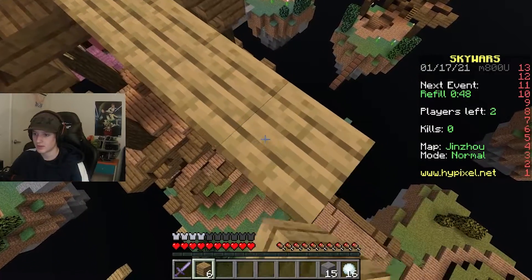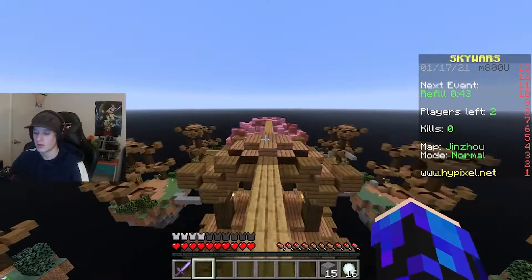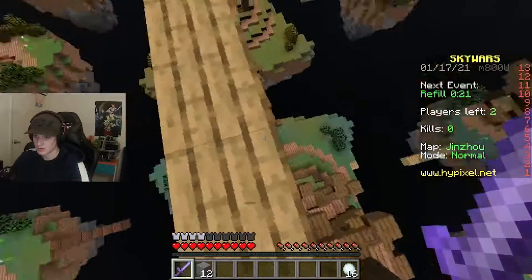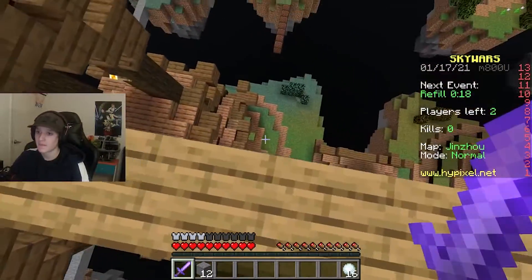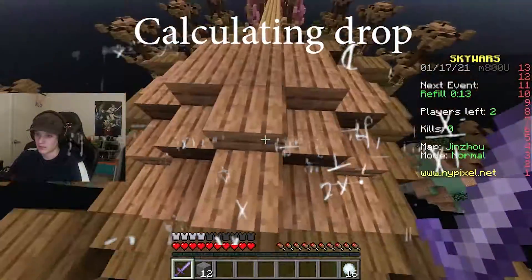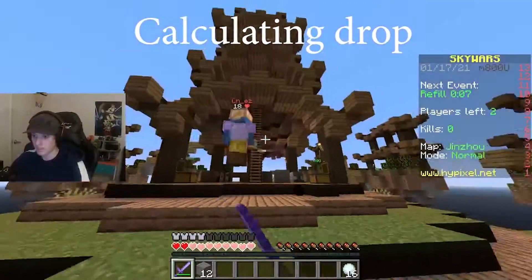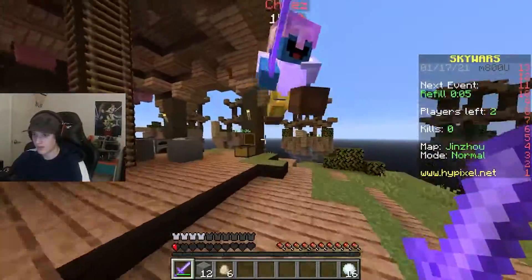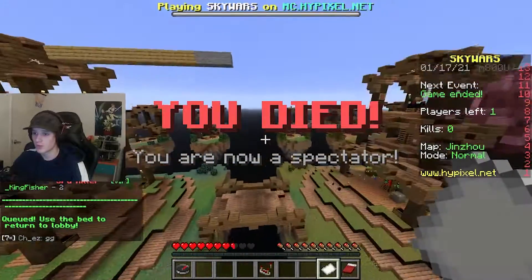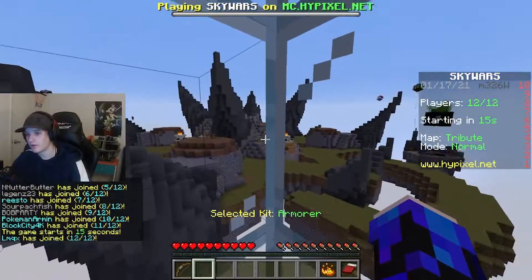I'm gonna start the bridge towards middle — I think I'll have just enough blocks. I don't want to get egged though, so I'm making sure that doesn't happen. I'm waiting for him to get to the bridge — if he comes to the bridge, that really helps me. I didn't think he would go that fast. Basically, you kind of want to jump off and hit him off, but as you can see I'm not that good at it yet — still working on it. We're gonna move on to the next strategy.